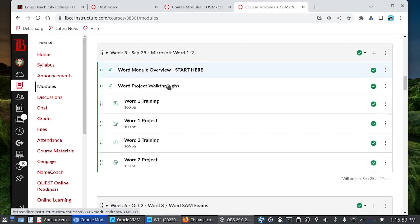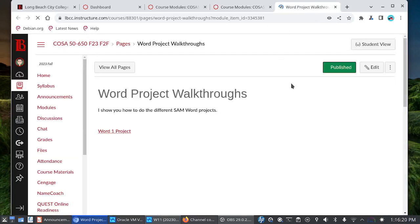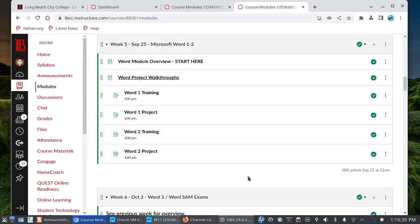Starting on Monday, when you come to class, we are going to work on the Word Chapter 1 project together. It's very important that you come in on time so that you don't end up falling behind. If you do end up showing up late to class, I have put together project walkthrough videos that you can watch — I've done walkthroughs for every project in this class. But this isn't an excuse to skip out on class. You signed up for a face-to-face COSA 50 for a reason. Let's use that class time to make sure we are getting these assignments turned in and getting points on the scoreboard.